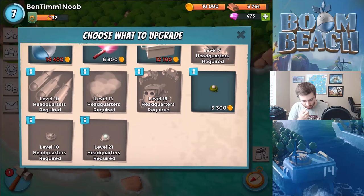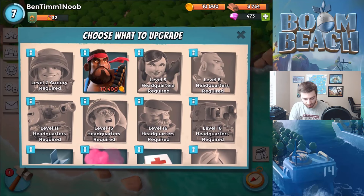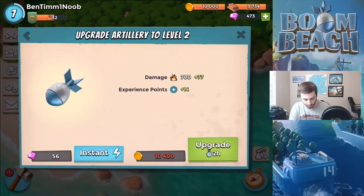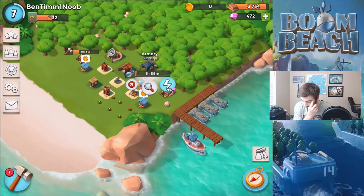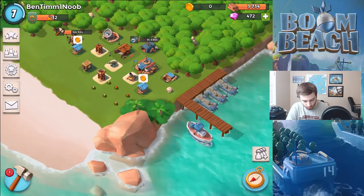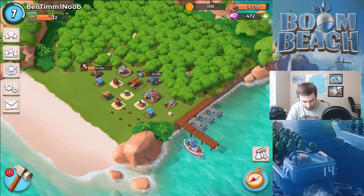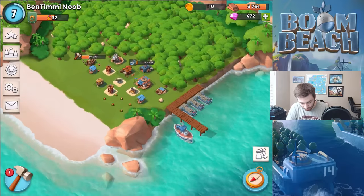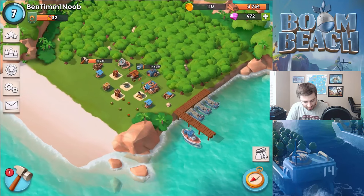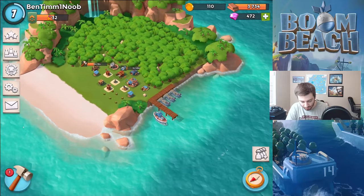If you have higher level flares it would be a lot easier too, so maybe upgrade those as well. I'm going to upgrade my artillery shot here and use one diamond to get the 400 gold. We'll claim these achievements. I don't think we have enough gold to attack right now — we need 310 and we need to reinforce our troops too.